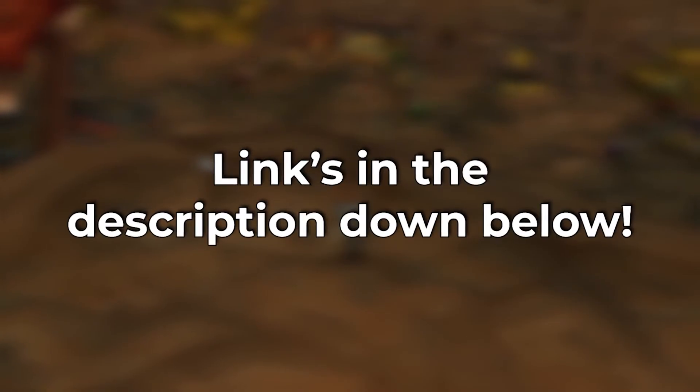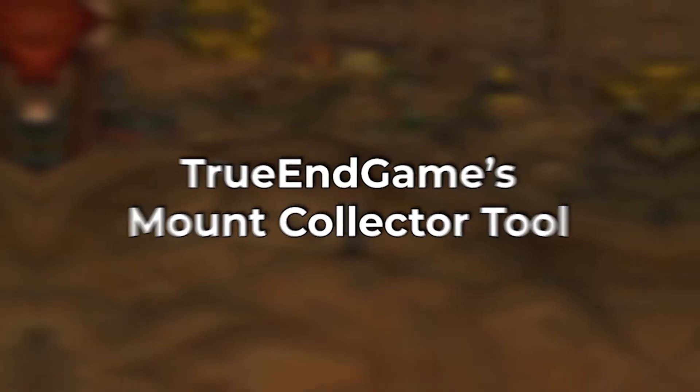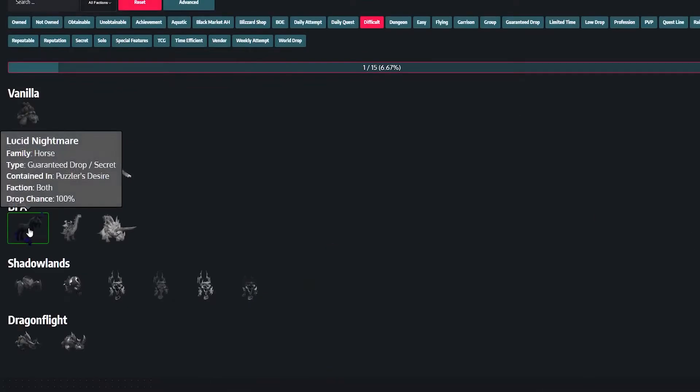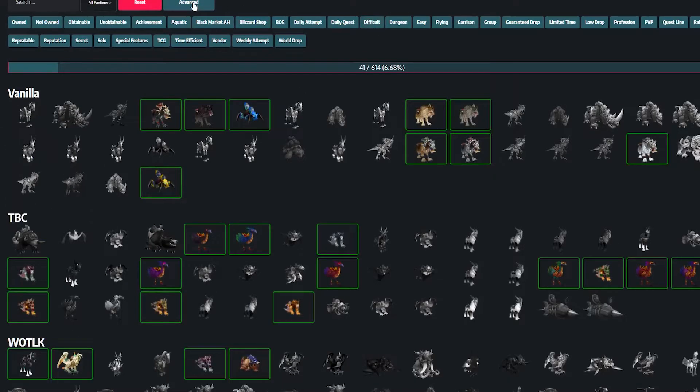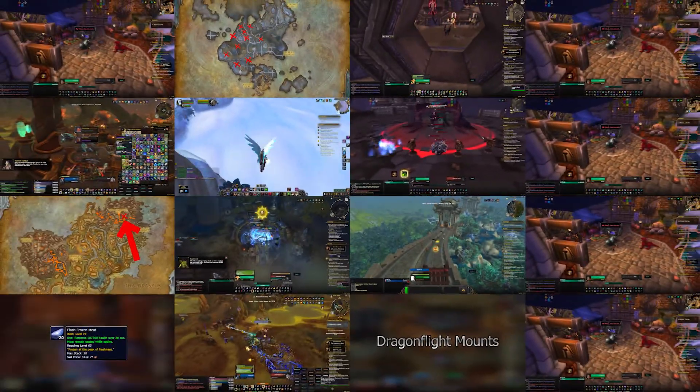And if this guide was helpful, definitely check out the link in the description below to go to True Endgame's mount collector tool. You'll put in your character and you'll be able to see all the mounts you own and do not own. You can look at the mounts you don't own and get a written guide — and sometimes a video guide — to help you on your mount farming journey. Look out for more guides coming soon.